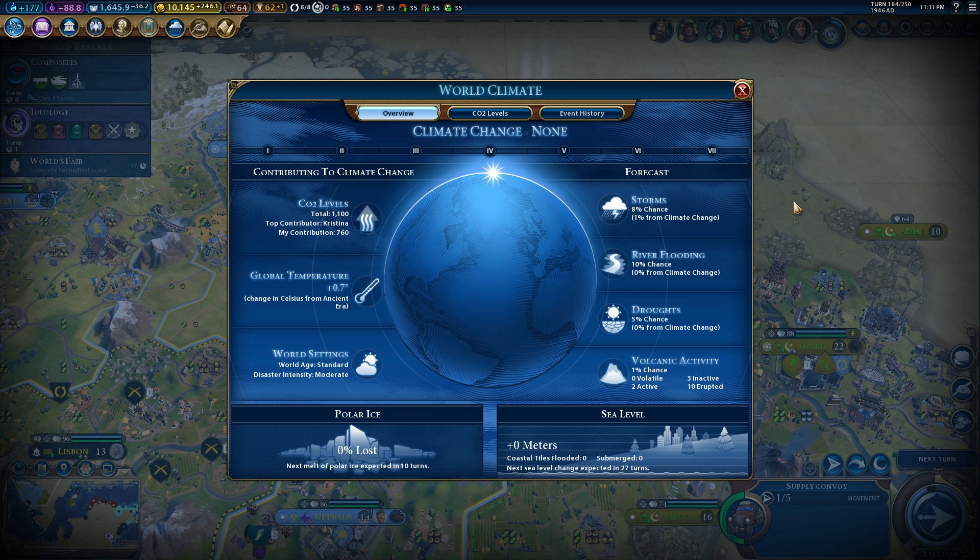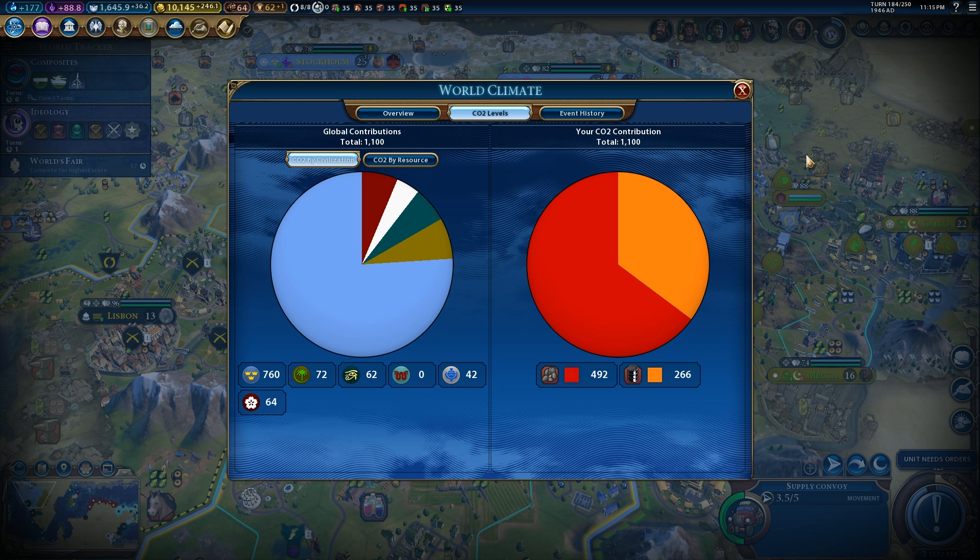So already we're seeing a multi-faceted implementation of climate change, which is really cool. On another screen, you can also see which civilizations have contributed the most carbon dioxide to the atmosphere, and which fuels have been responsible for the most emissions. In this particular game, because I industrialized first, I have contributed most of the carbon dioxide, and most of that has been through coal. I recently implemented oil power plants and started building things like battleships, which burn oil rather than coal, and so this contribution has only recently been added.